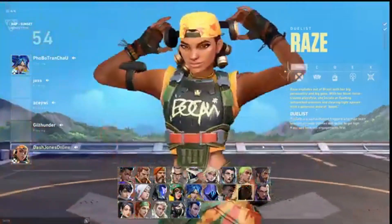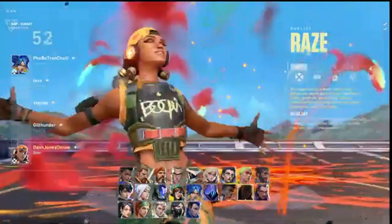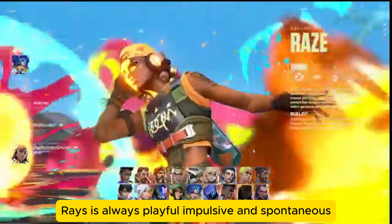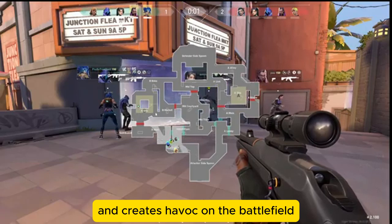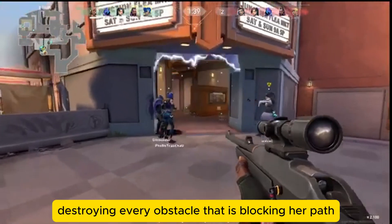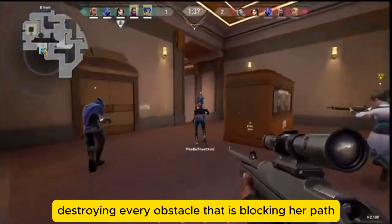Things you need to know about Raze. The one-woman party from Bahia, Raze is always playful, impulsive and spontaneous. She radiates chaotic energy and creates havoc on the battlefield, destroying every obstacle that is blocking her path.